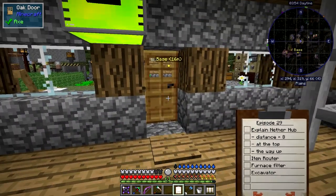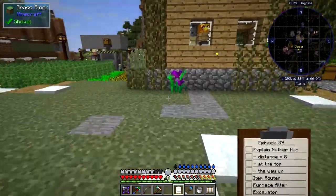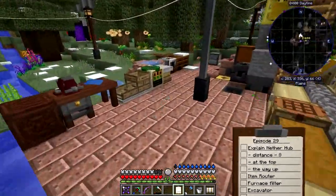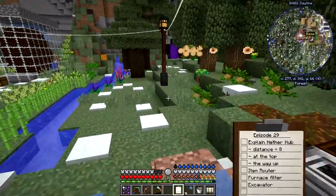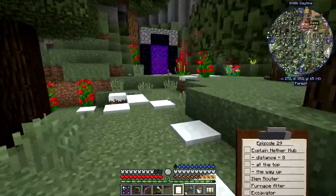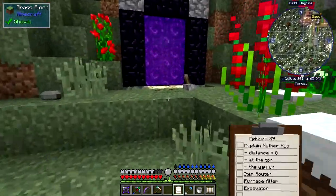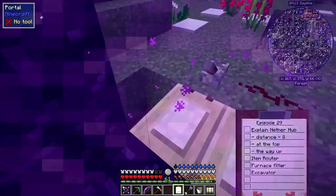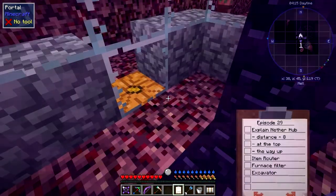That'll do nicely. Let's go and look at the nether hub. I'll take you to the beginning of this and then zap to the actual place where I'm working. In the nether, every block is eight blocks in the overworld, so think of it as eight meters or eight yards.